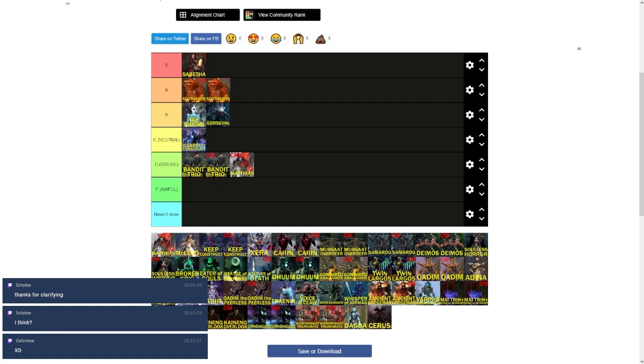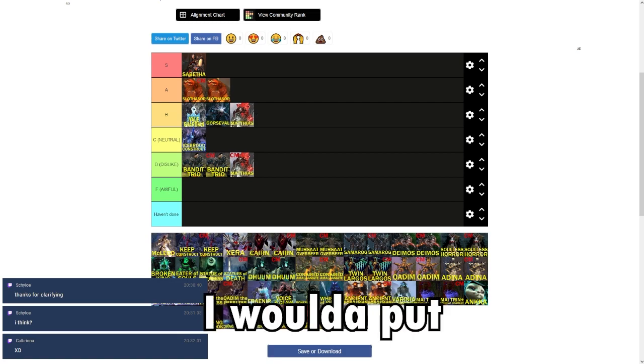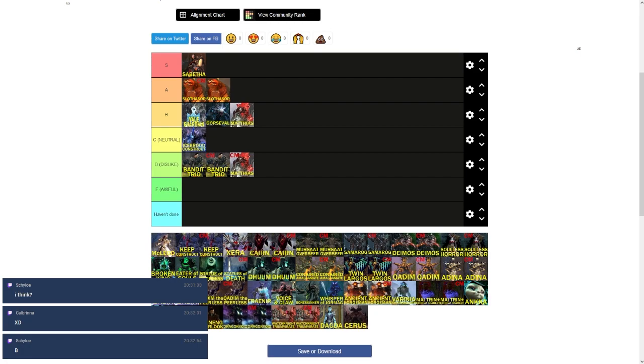We compromised and put normal mode Matthias at the bottom of B. I would personally have put Matthias high to mid A, but this is a democracy unfortunately.